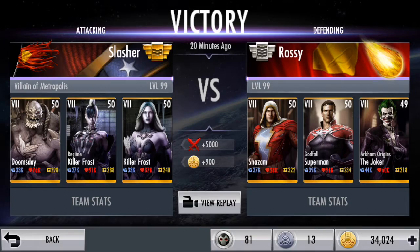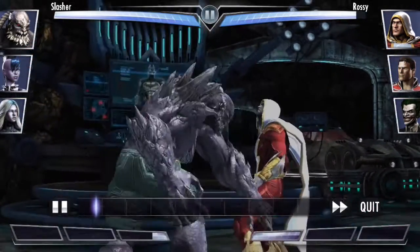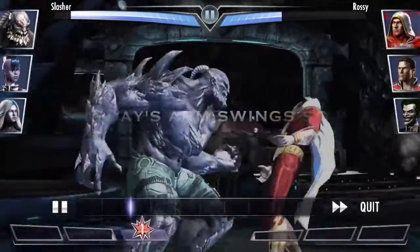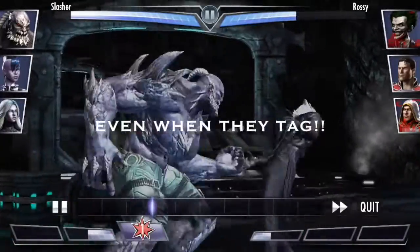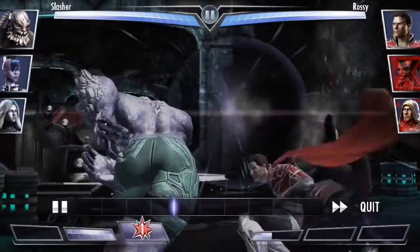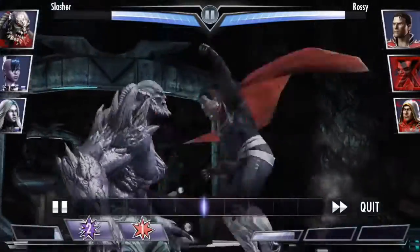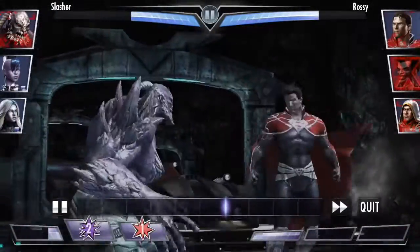I wanted to put in a lot of fights to aptly demonstrate how well this works with Doomsday — it wasn't just a one-off fluke. Basically, his arms are swinging so wide out in front, because they're so long, that enemies are walking into his fists before they can punch. His arms must be twice as long as Joker's. And I think it's fitting this combo works so well on Superman — because who else should be killing Superman other than Doomsday?